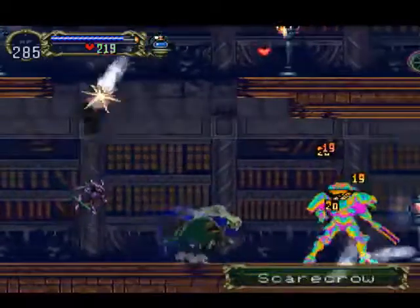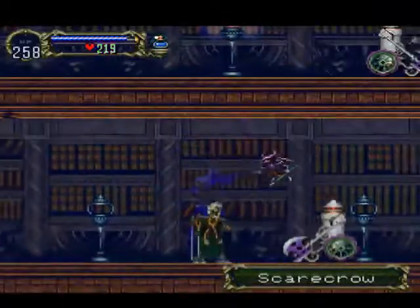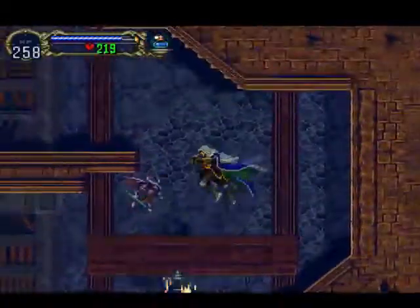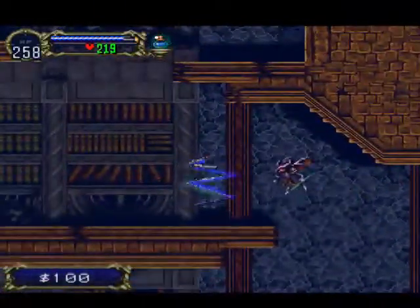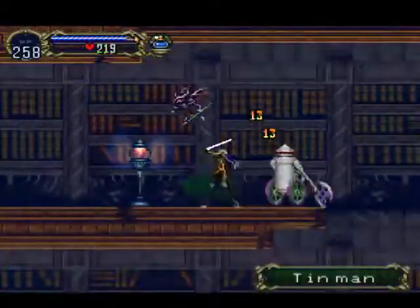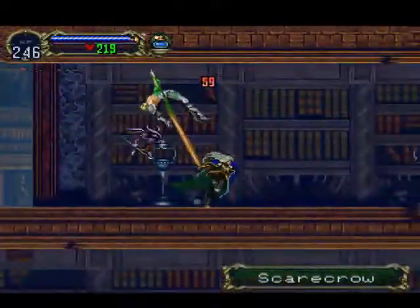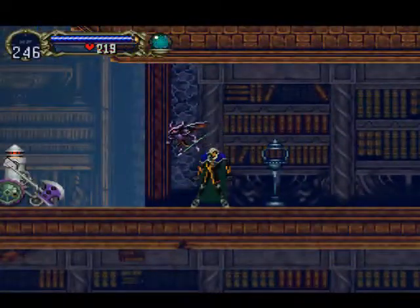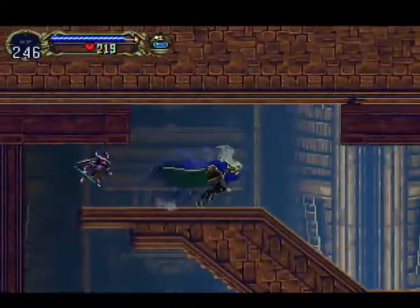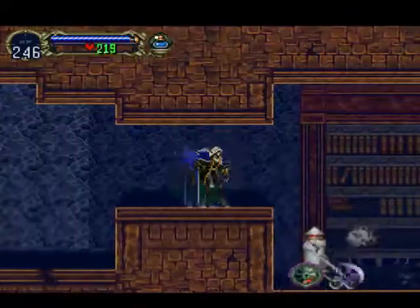I'm putting this match on YouTube. And that's the second form of Scarecrows. What is it with me getting hit so often during this LP? Both of them are dead. Somewhere around here should be another Tin Man - yep, found it, and it's dead. You might have noticed that these constellations of enemies might look kind of familiar. A Tin Man, a Lion, and a Scarecrow. It seems like all of these enemies here are based on the characters of The Wizard of Oz.